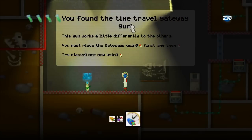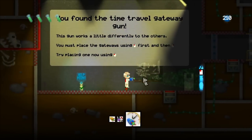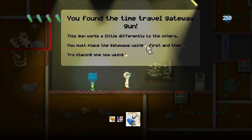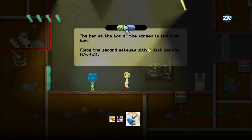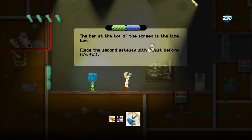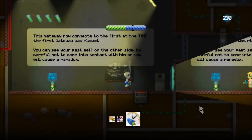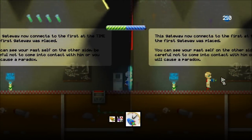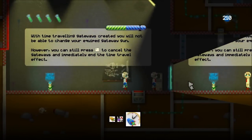So it's telling me about the Time Travel Gateway Gun up here. All the tutorials in the game appear in the background — they don't interrupt the flow of the game at all. They just appear on the walls so you can read them and still mess around and experiment. So this one's telling me to try using the Time Travel Gateway Gun by putting one gateway down here, then waiting for the time when I was just about full before placing down the other one. Now it tells me that looking through this gateway is actually looking back in time — so I'm looking back at my past self here.